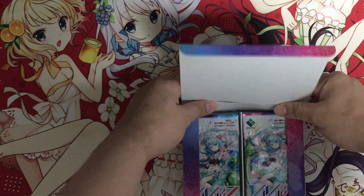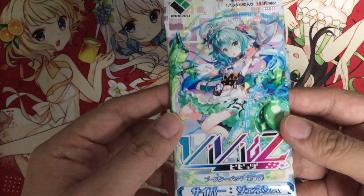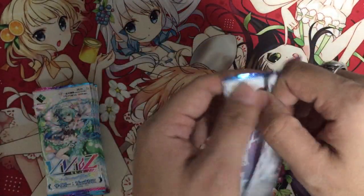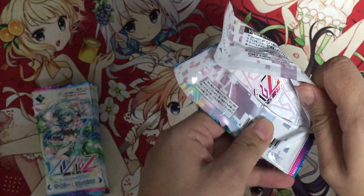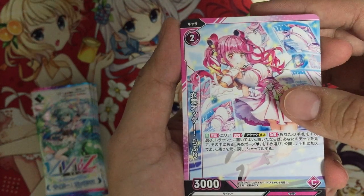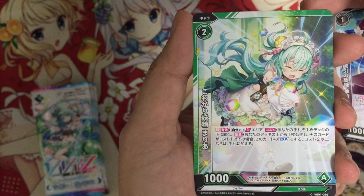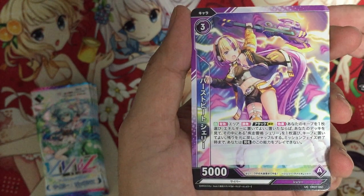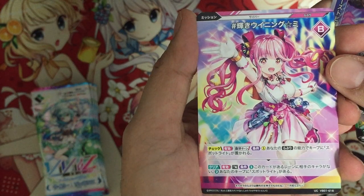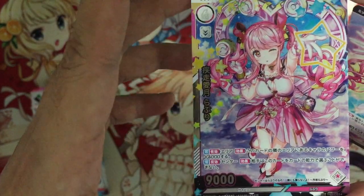Let's open up — 10 packs. For the pack design, pretty simple. 6 cards per pack, 10 packs per box. This is the first time opening. We have Lovely common, a level 2 character, then Nero, Maria, Sherry uncommon, a mission card for Lovely, and we have a foil SR — we start off with SR Lovely!